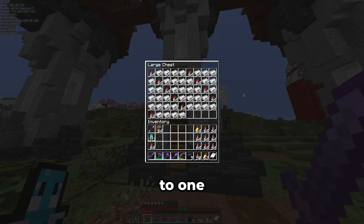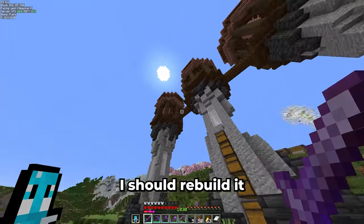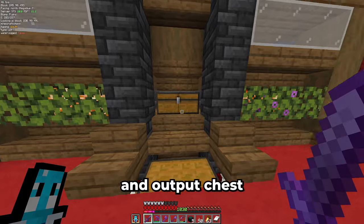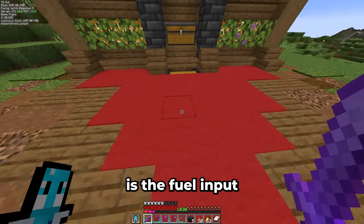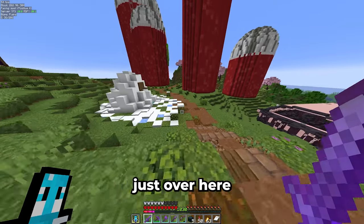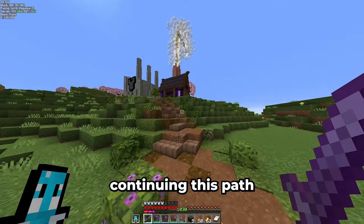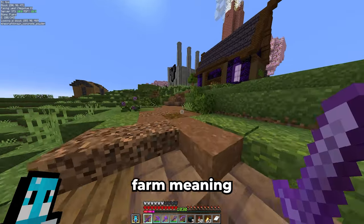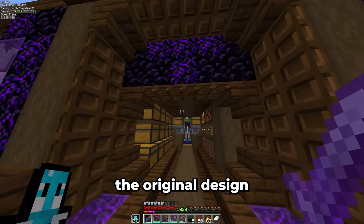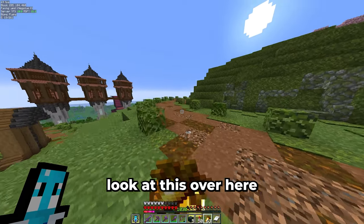I never felt the need to rebuild it. This neat building is the super smelter — there are the input and output chests, and back here is the fuel input. It uses 64 furnaces to reach a reasonable speed. Just over here is the snow farm, which is really simple to build and use. Continuing this path we reach a universal tree farm, meaning it can farm 11 different types of trees and fungi. I modified the original design a little bit to adjust to my needs and make it easier to use.